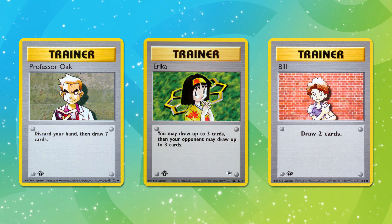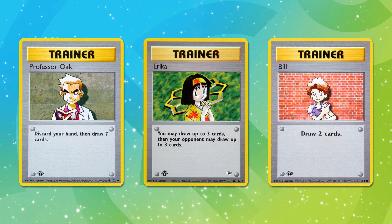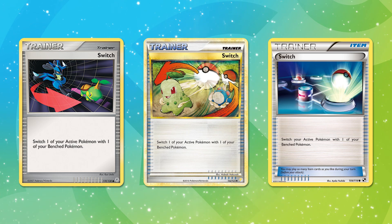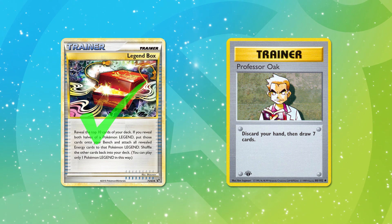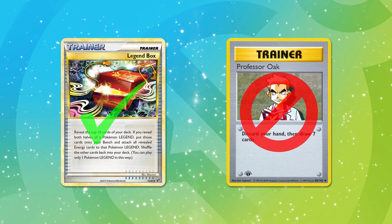We need to go over the term 'item' throughout the TCG and how it's changed, because that affects eligibility on this list. Supporter cards did not exist until the e-reader era, meaning all non-stadium and non-Pokemon Tool cards functioned like item cards — even draw-based ones like Professor Oak. Cards that predated the item term are eligible here so long as they function like items today. So Legend Box is eligible, but Professor Oak is not, as it would be printed as a supporter like Professor's Research.